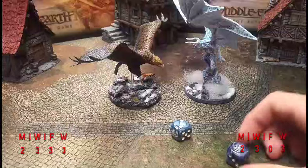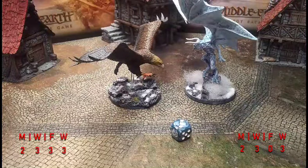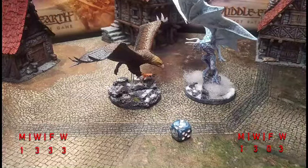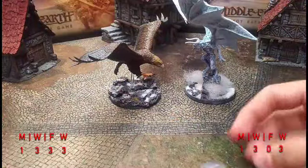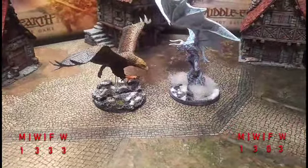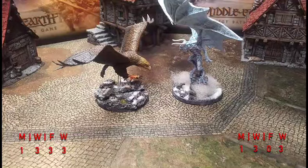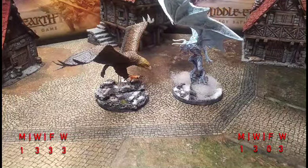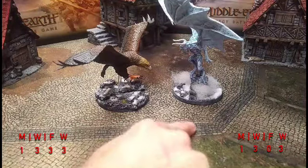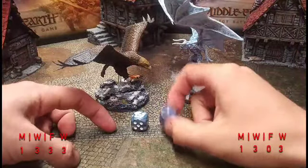Gulhavar gets priority but will burn all his might on heroic moves, while Gwaihir burns his on heroic defense. Gwaihir counters the heroic move so they're both down to one might. They roll off to decide who goes first — three to one, Gwaihir wins the rolloff. Gwaihir makes the charge, rolls a seven on courage — fine. Three dice each. Gulhavar calls heroic defense and is now out of might. Gwaihir wins with a six. Needing natural sixes — one goes through. That's one wound on Gwaihir plus his three fate spent.